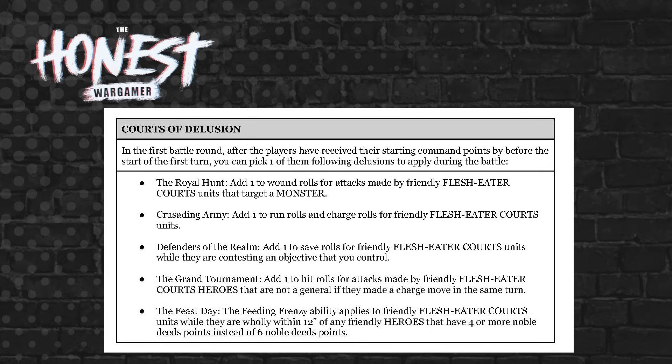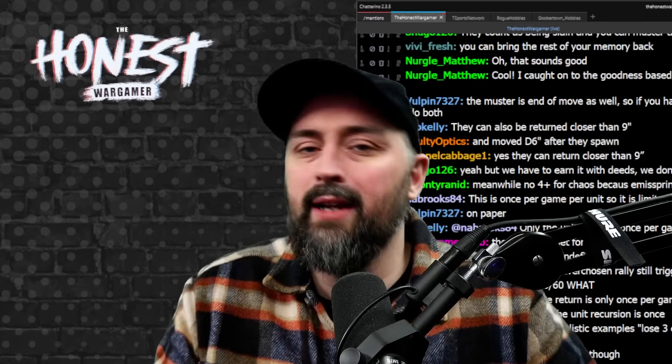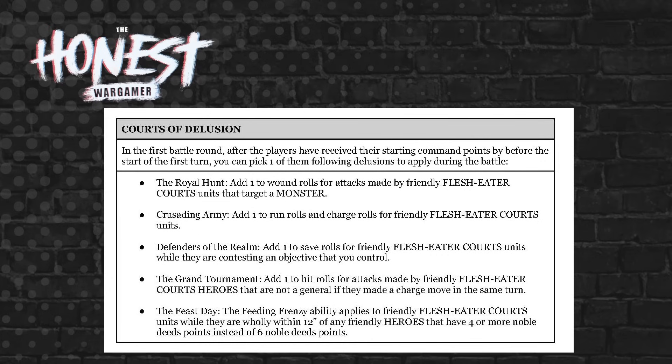Royal Hunt: add one to wound rolls for attacks by Flesh Eater Courts units that target a monster. This is obviously great if you're playing against Gargants — your entire army gets plus one to wound. Plus one to wound is one of the best buffs you can get in the game.